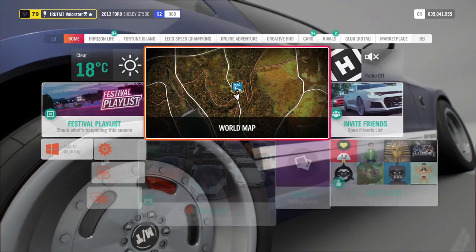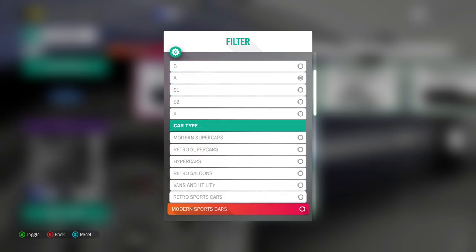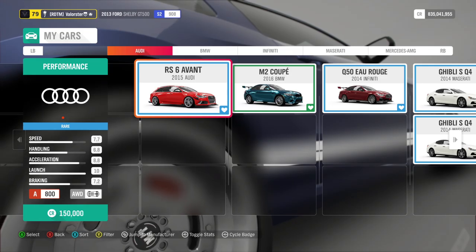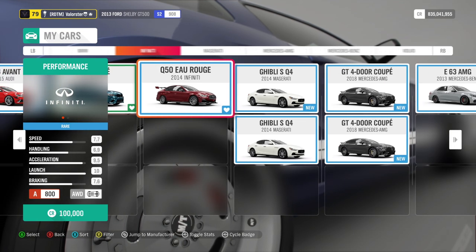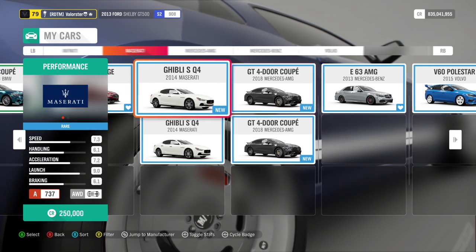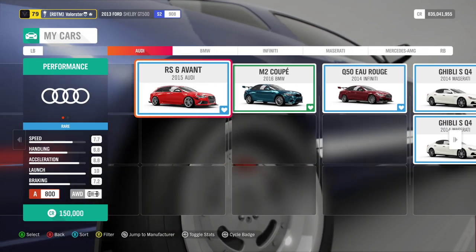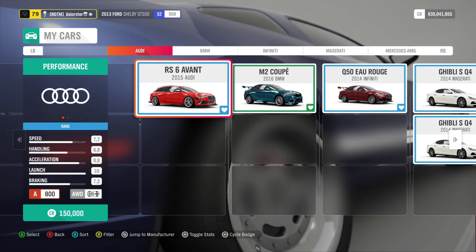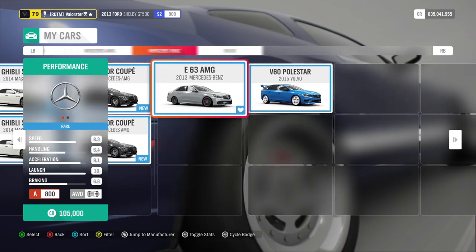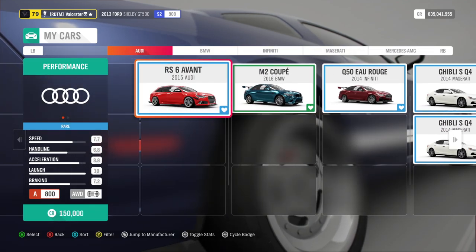I started tuning cars. For super saloons you have choices in the auto show — the M2 is always good, the Q50 also. I tried several cars and basically none of them really did the trick. So I took the 2015 Audi RS6 Avant and had no problems with the championship at all. I tested one, two, three, four, five cars just for that second race, and the RS6 Avant came out the best. I really advise taking that car.